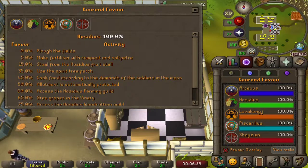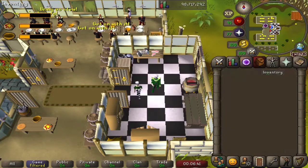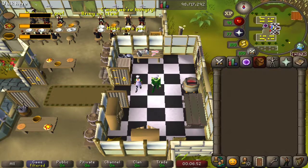Cook food according to the demands of the soldiers in the mess. What we'll be cooking are meat pies, stews, and pineapple pizzas — three items that we've already cooked in this great series. However, they are technically different items as we are in the servery and they are named for that.